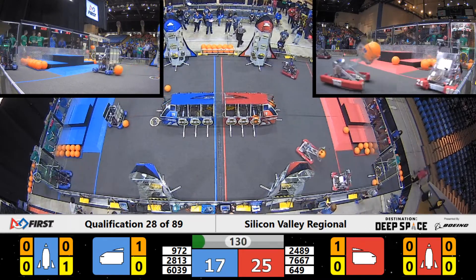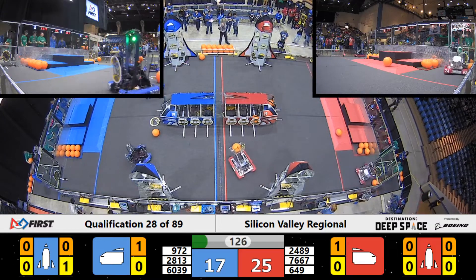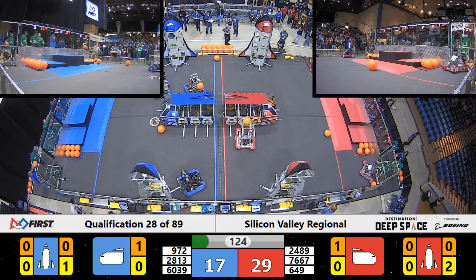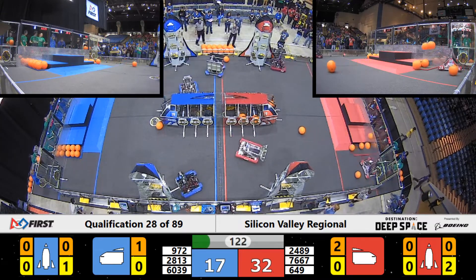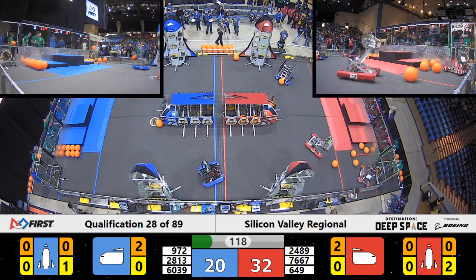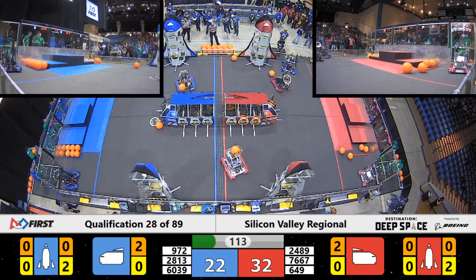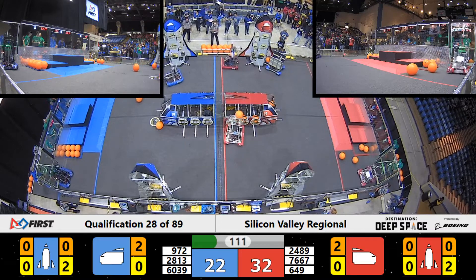Red Alliance leads with 25 points. 972 on the Blue, the Ironclaw — they've got one piece of cargo scored already. There was piece of cargo number two for the Blue Alliance. Blue Alliance up to a score of 20 now. Also, we have Gearheads placing hatch panels.